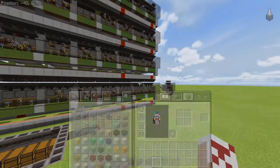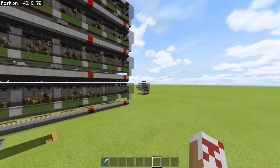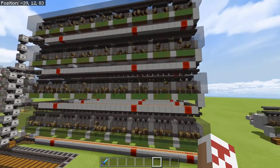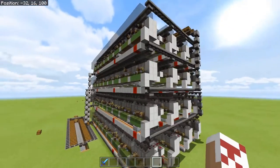Hey, what's going on guys? Poisoner in here. We're not doing a wither cage today. Welcome to another tutorial. Today we are building a honey farm.